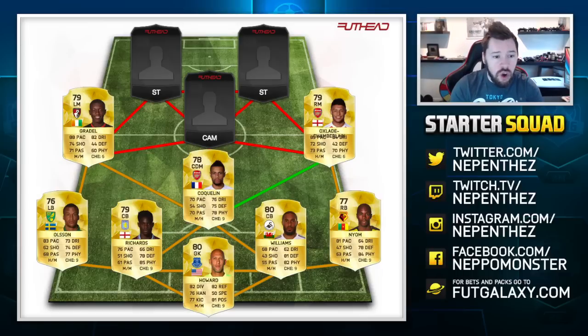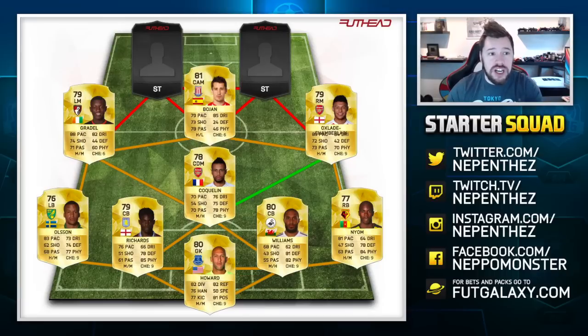In at CAM, I've gone with Bojan because of the high-low work rates and the fact that I really like Bojan in FIFA 15. Another one with 4-star skill moves — I can't stress enough how important having extra skill moves is. Good stats all around for a CAM: nice passing, great dribbling, good pace, lovely shooting. When you look at his in-game shooting stats, finishing at 71, shot power at 77 and long shots at 74 are absolutely magnificent, coupled with those 4-star skill moves. Brilliant.